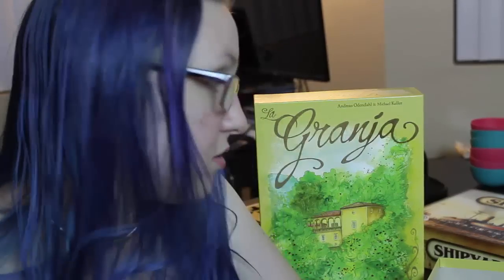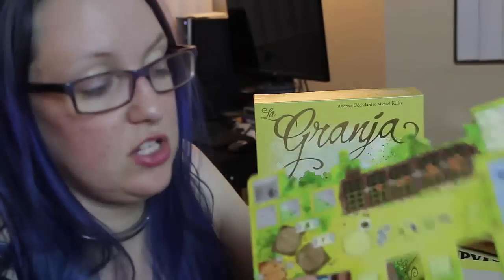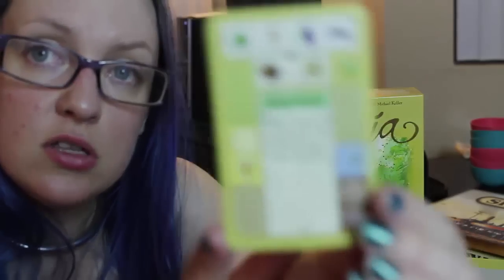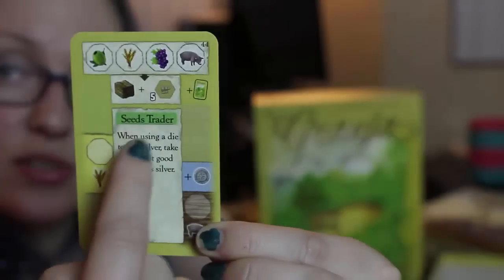In Agricoluna, or La Granja, you are trying to build up your little farm market. You have your little farm and on it you can raise some pigs, raise some crops, sell your stuff, and hire some dudes. Each card has a kind of layout — along the top is a contract it might be, along one side it might have some fields, on the other side some income, some deliveries, some pigsties, and in the middle there's a written ability.